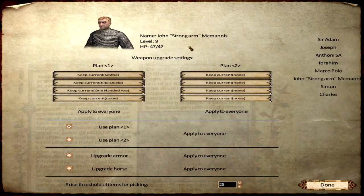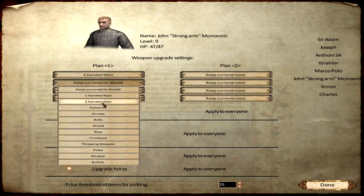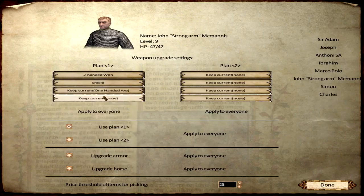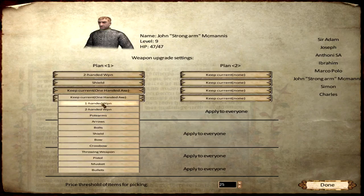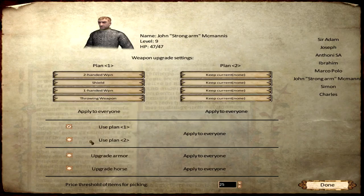John Strongarm — two-handed, shield, one-handed. I would like more options — I would like to say I want you to use a mace, but I can't. Tyroan weapon. Upgrade armor, because otherwise it's just not doing anything. He isn't changing and that's a shame. We should really, really do something. He also wanted to be an infantryman.